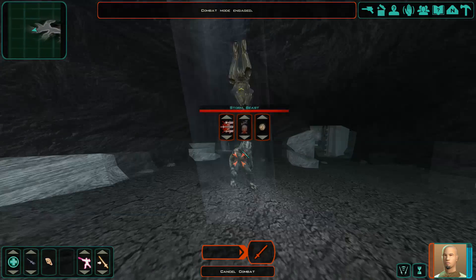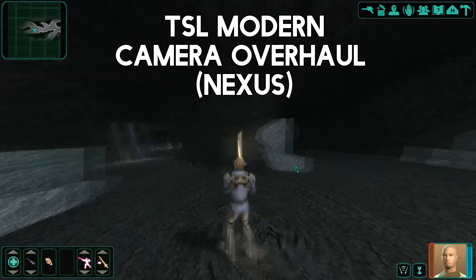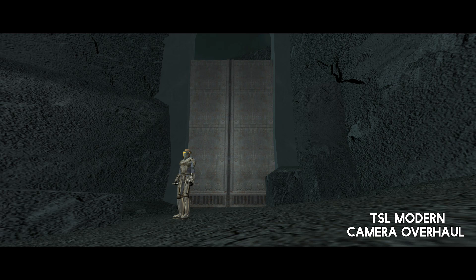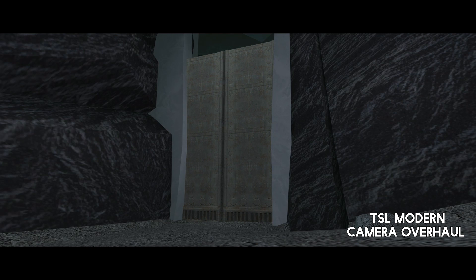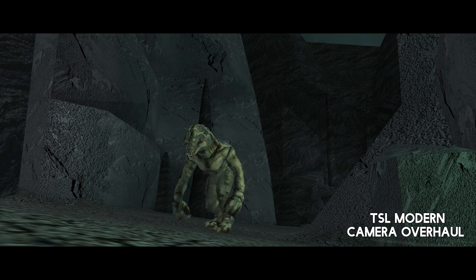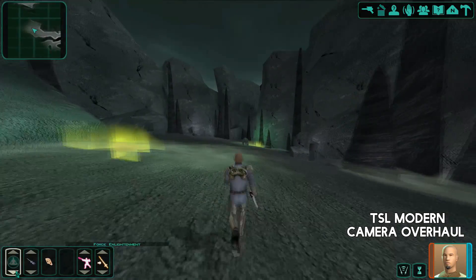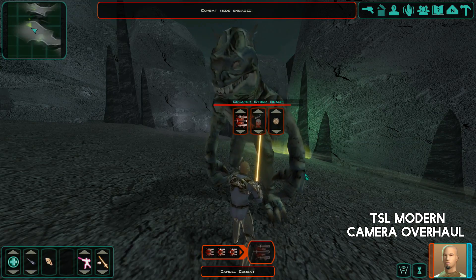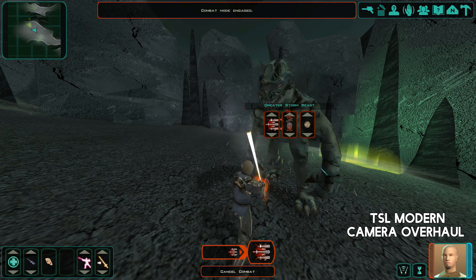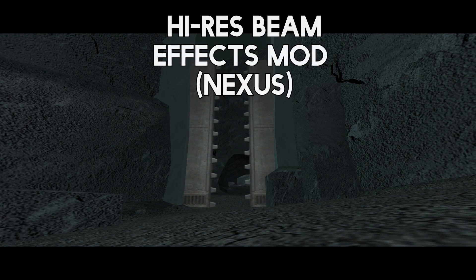Next we have a camera mod. This is on Nexus, and you don't just have to go for the option I'm showcasing — there are different field of view options if you find it too extreme. But this camera mod makes a massive difference; this slight camera change makes it look like you're playing a completely different game. It really accentuates the retexture mods and makes everything look ten times better. You have options like 103, 90, or 80 field of view. To install it, just download the file and put it into your override folder.